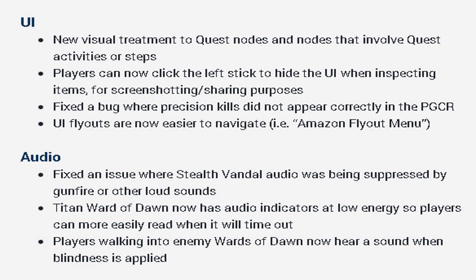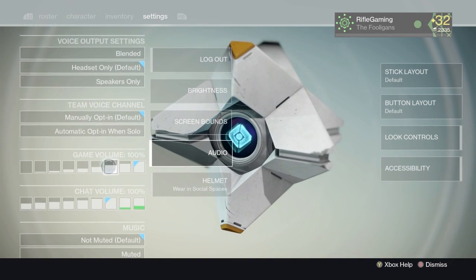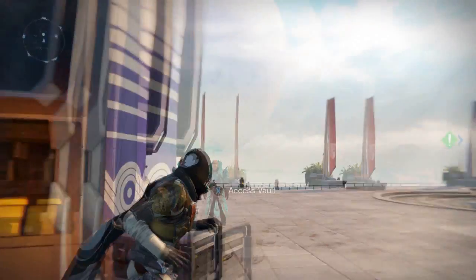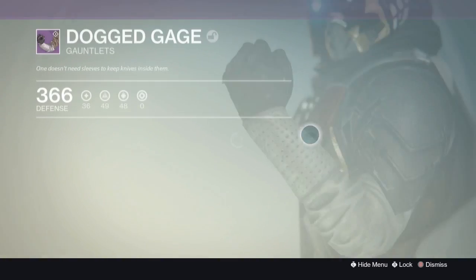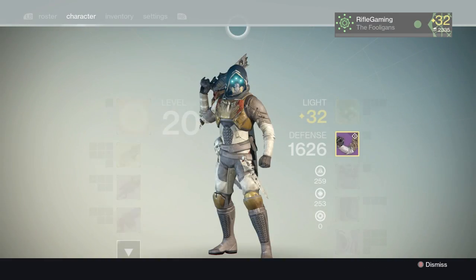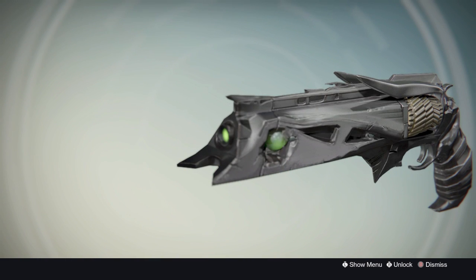For UI updates, there's a new visual treatment to quest nodes and nodes involving quest activities or steps, making them easier to follow. Players can now click the left stick to hide the UI when inspecting items for screenshot or sharing purposes. They also fixed a bug where precision kills did not appear correctly, and the UI fly-outs are now easier to navigate.